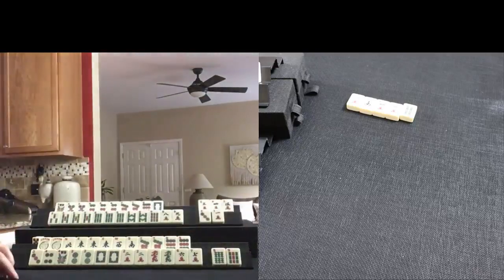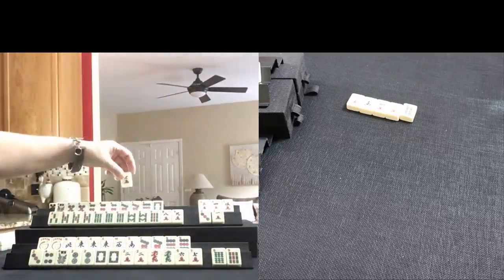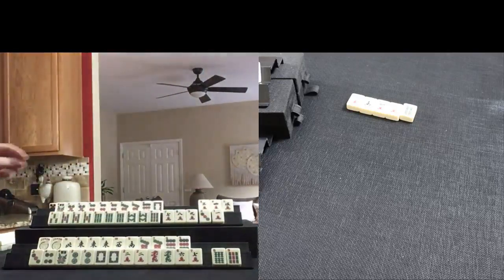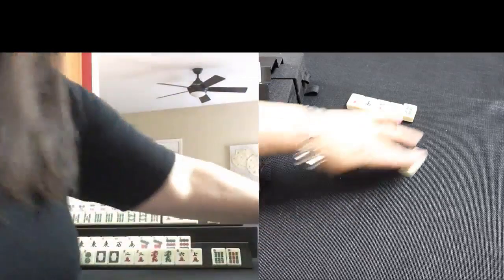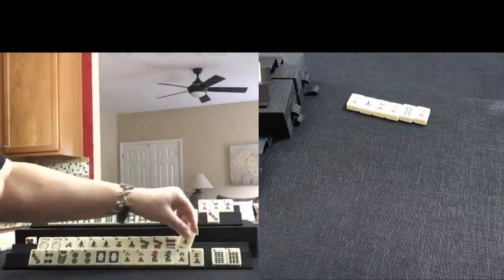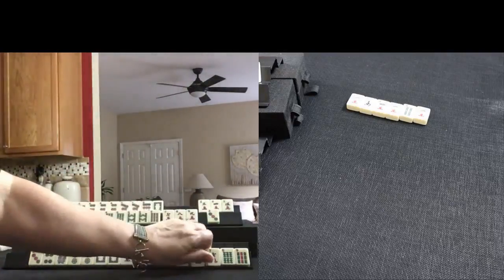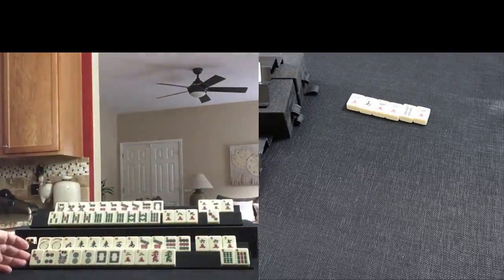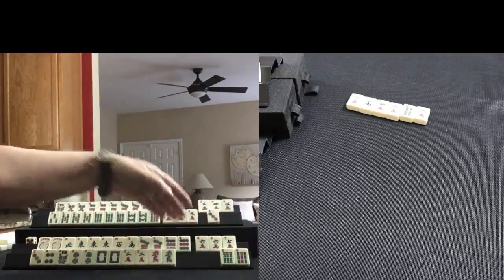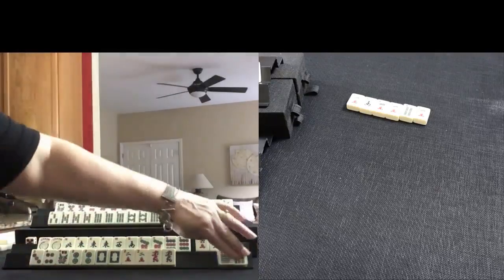We do have 9s, 7s, 6s. That 4 bam might have been nice in here. Let's just keep going. 7 crack — 7, 8, 9. Let's discard 1 crack. 6 crack — oh, pair! So now we have pair 6s in there. So 6, 7, 7, 9 — little potential runs in there. Six of one, half dozen the other as to which of these to discard.